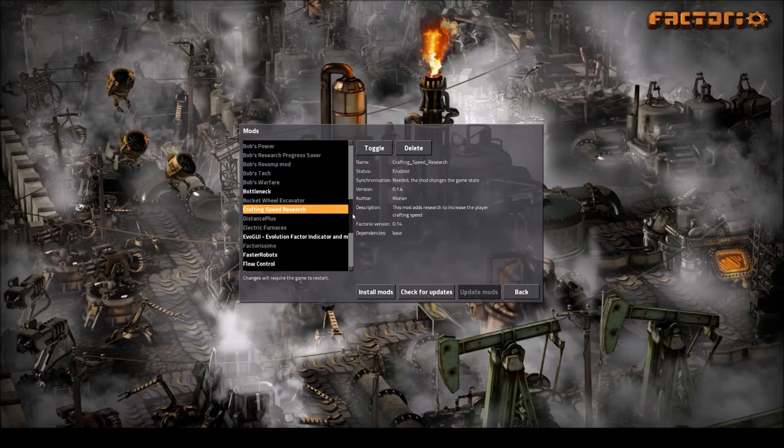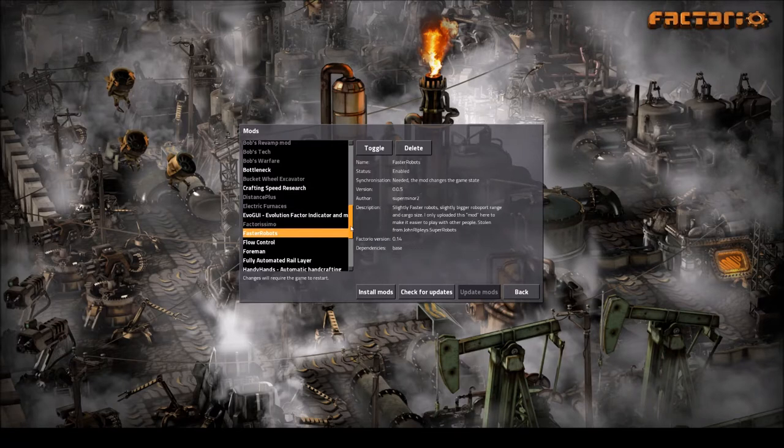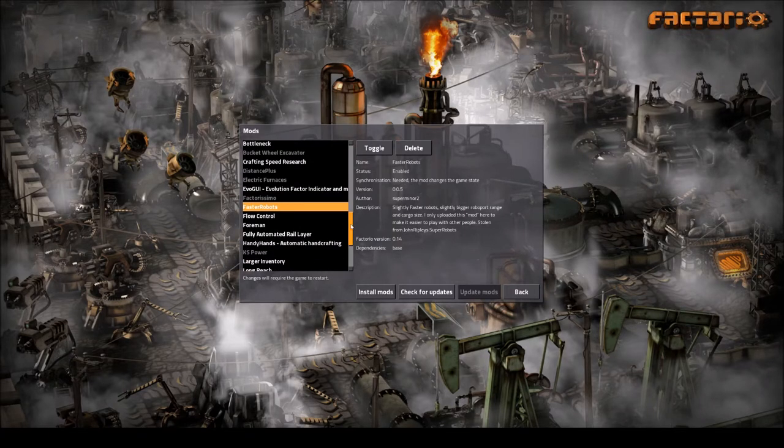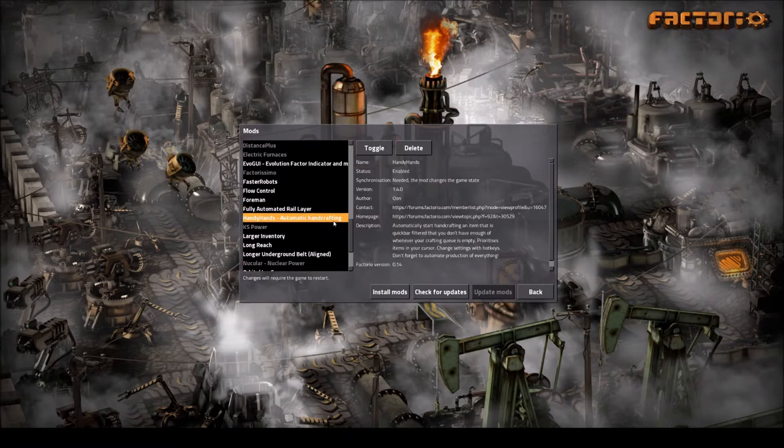Big Brother improves radars, lets you see further, and you can improve their efficiency and range through research. Bottleneck is super good for determining when things aren't optimized or are lacking inputs — for example, if an inserter is turned around, it'll tell you the machine's not working. Crafting Speed goes hand-in-hand with Handy Hands, which I'll talk about in a second — it increases your crafting speed. Evo GUI gives you interesting stats in the top-left corner.